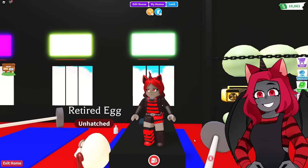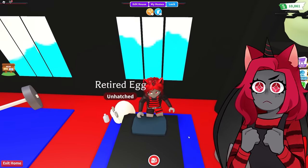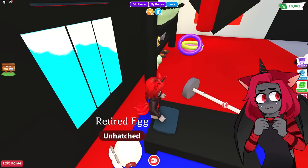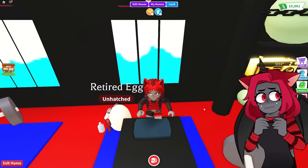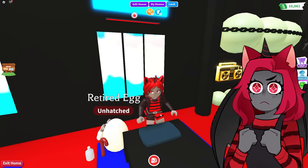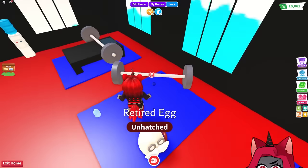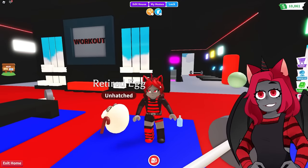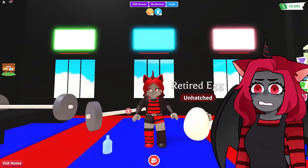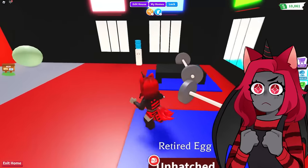This next part is always important: you want to have someone here to spot you while you're lifting weights, because sometimes your arms can just give out on you. You do not want this bar to crush you. So you'll have someone back here with their hands underneath the bars ready to catch it or help you lift it if need be. It's always good to have someone there with you while you're working out, because there are chances you could pass out — even when lifting from right here, depending on how much weight you're lifting. If you're trying to lift too much, you may end up passing out.